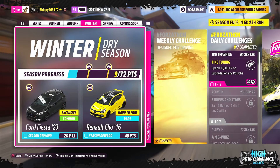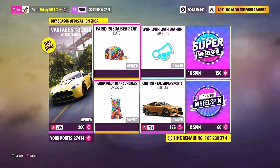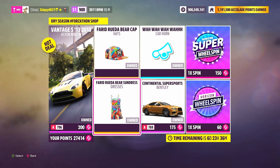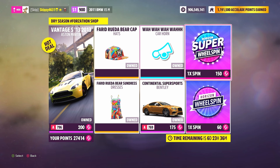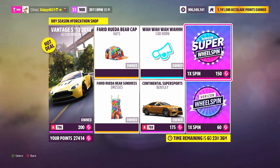That grabs us 160 Forzathon points and 5 points towards our winter dry season. Let's jump over and check out this week's Forzathon shop. I'm not going to beat around the bush — save your Forzathon points. The Aston Martin Vantage S and the Bentley Continental Supersports are both available at the auto show for around 200 to 240 thousand credits. The Aston Martin costs 200 Forzathon points and the Bentley is 175 Forzathon points. Vanity items this week include a bear cap, a bear sundress, and a car horn — each at 75 Forzathon points. You can also grab a normal Wheelspin for 60 points or a Super Wheelspin for 150 Forzathon points.